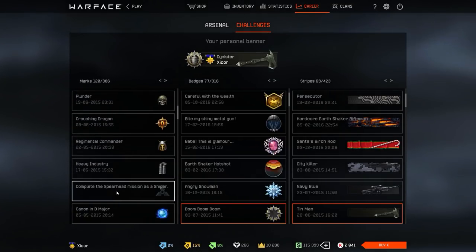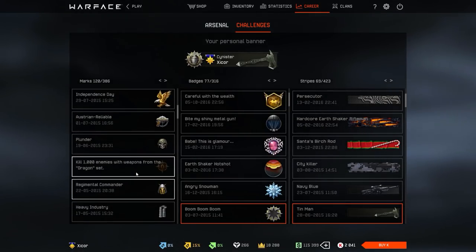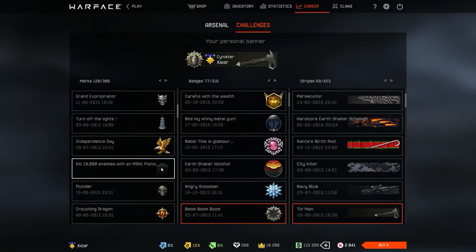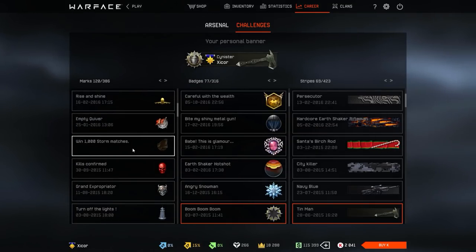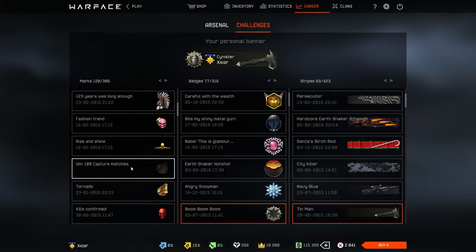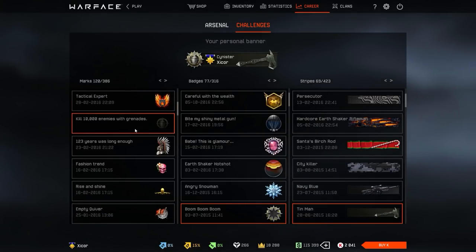We had the Spearhead missions and all that released. 1,000 TDM wins — that's the first 1,000 I got. 10,000 kills with the N9A1 — it's my favorite pistol, that's why I mastered it. And then we have the legendary 1,000 Storm wins. I think I was like the third or fourth person on NA to get it, which I'm really proud of. I also have Grenade Mastery.